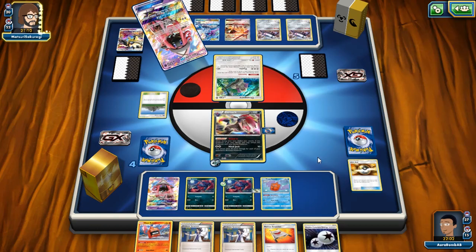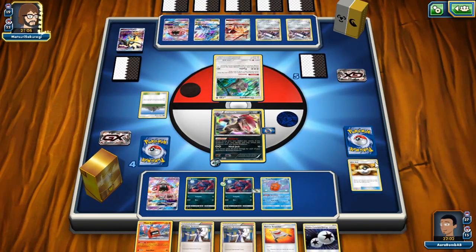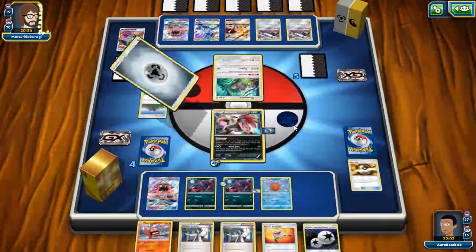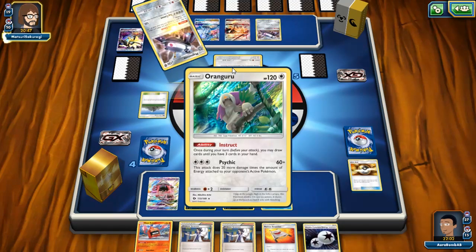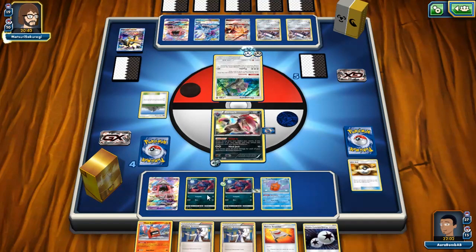If he takes a knockout we can Rescue Stretcher Heat Rotom back into hand. We need another Choice Band — that'll be my third one. Does he decide to play N? I think he might, knowing that we have no Zoroarks out. He just plays Sycamore — I'll take that. I didn't get Field Blower either. I was hoping to get it to get rid of his stadiums. Ideally he Sycamores away more stadiums so I can win the stadium war.